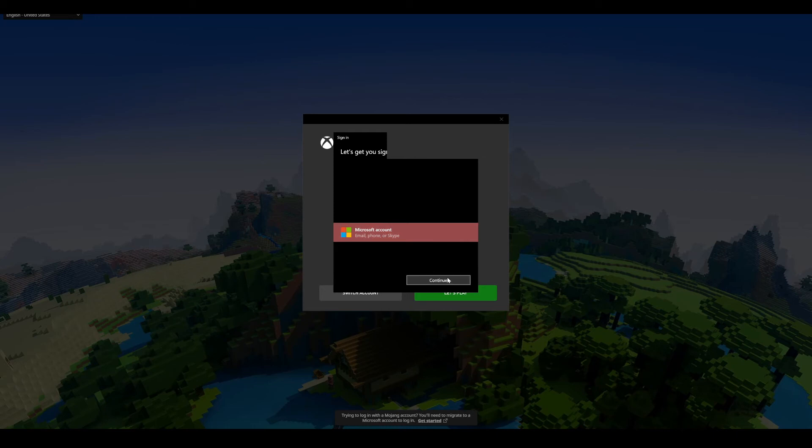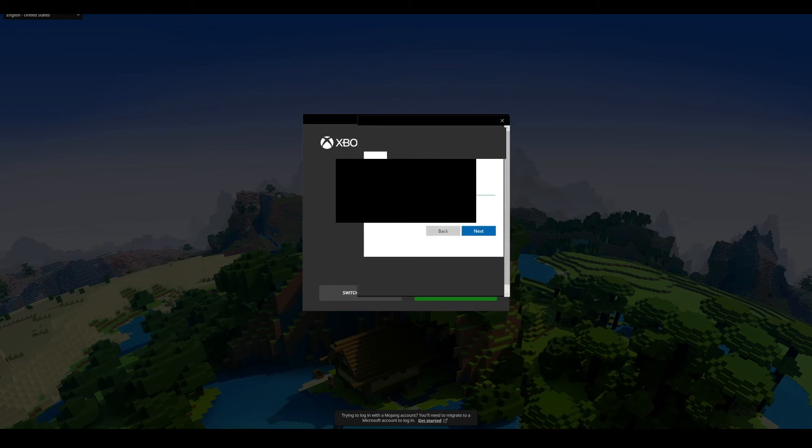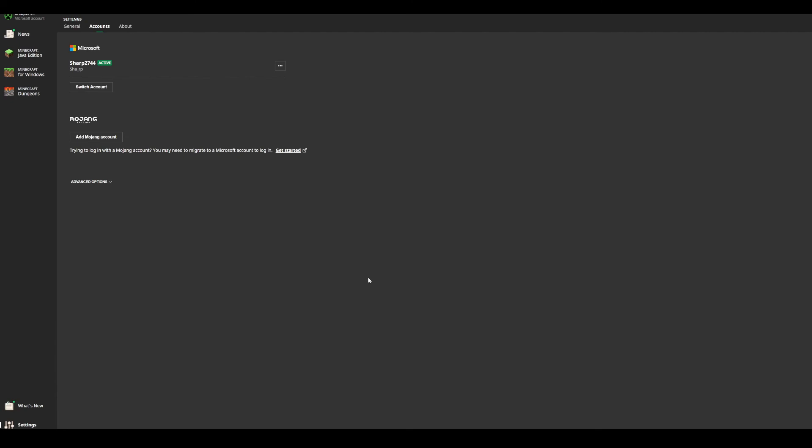If you were to click on use a different account and click on continue, it will prompt you with making one. As you can see, you can create one right over here, which is pretty simple. You can just use anything, and if you need a new email address, you can just click on get a new email address. If you just want to make a quick one that does not have any connection to you, you can simply do this — just type in anything, but it's going to need to be something unique. So add a bunch of numbers at the end or just type in random letters, then continue through that whole process, which took me about a minute or two to complete. The other way to actually do this is by going into the same place and clicking on view all accounts. In the view all accounts section, you can simply click on switch account and go through the same exact process. It's just a matter of how you get there.